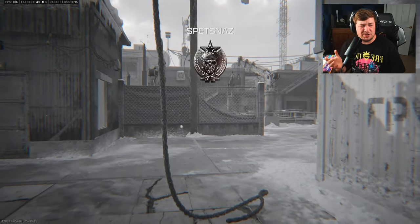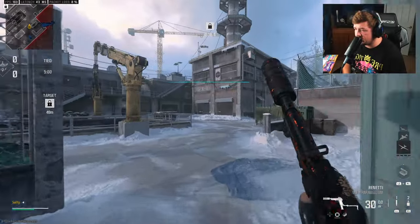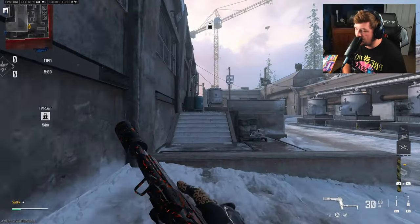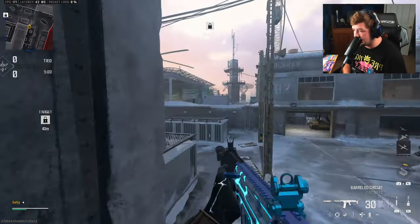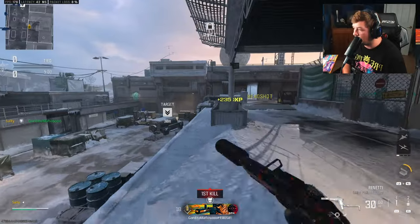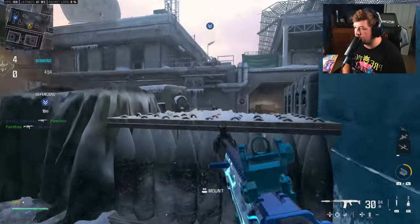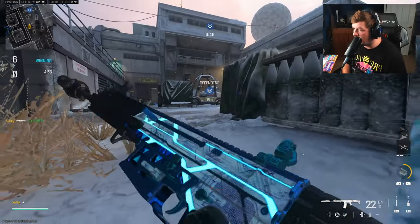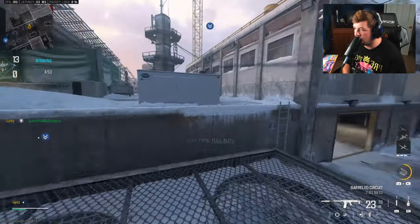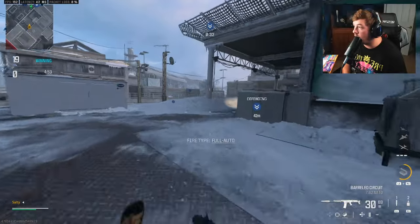I'm not sure why I completely forgot that the MTZ 762 had a conversion kit — I don't think I've ever used it even once. If you guys have any info on it, or think it's worth a video, go down in the comment section and let me know. The only info I have is that it speeds up the fire rate, so I would imagine it probably lowers the damage in some way — but if I'm wrong, feel free to let me know.